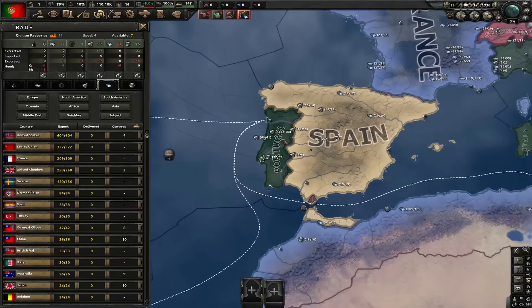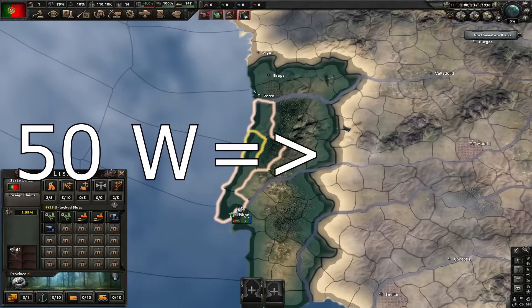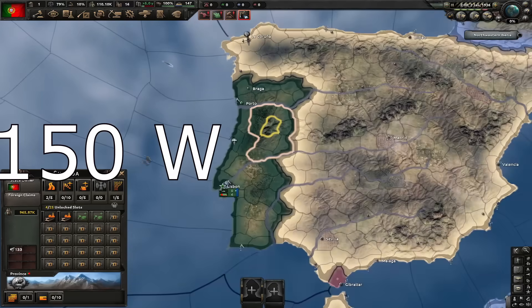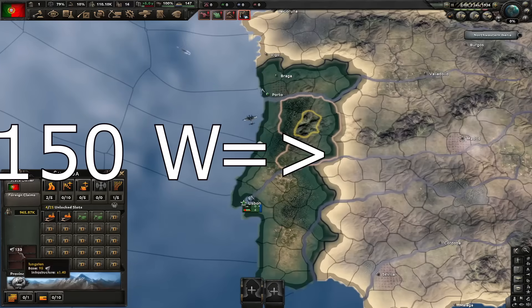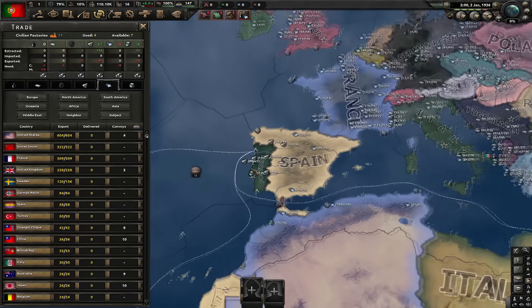Portugal, famous for its tungsten, also got nerfed. The state of Lisbon used to have 50 base tungsten and now has only 32. The state of Guarda used to have 150 base tungsten and now has only 95. So Portugal lost about one-third of its tungsten — though it still has a massive amount of tungsten overall.